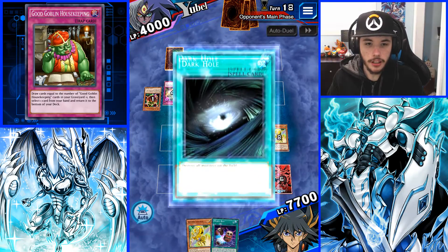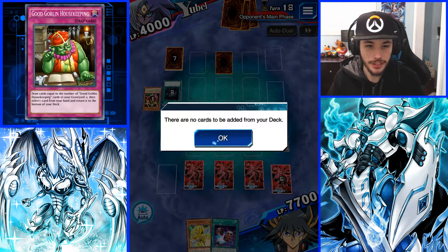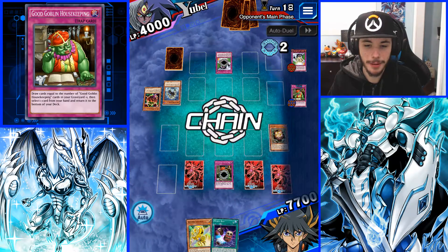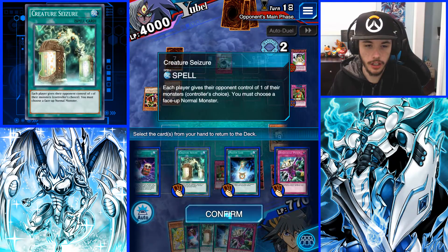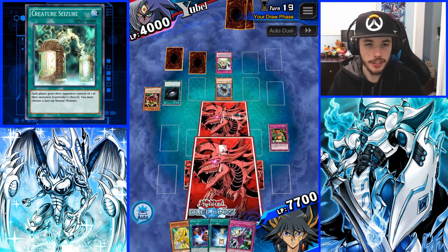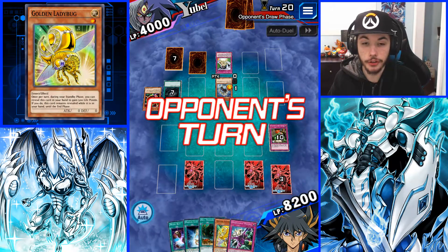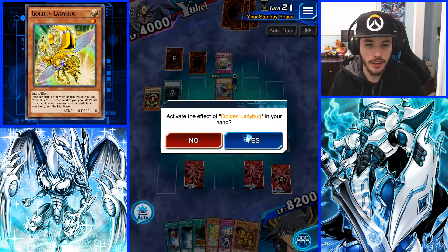We're going to return Creature Seizure, and we might barely survive this duel right here. Hatred Aid's good. Hopefully Yubel doesn't have a third Ultimate Providence — if she does, F's in the chat. But I think we should be good from here. I don't think there's really anything else I have to worry about right now. We should still be getting somewhere around 7 to 8k even though we're not going to get over 10,000 Life Points. Yubel didn't summon any of her Yubels, which is good.